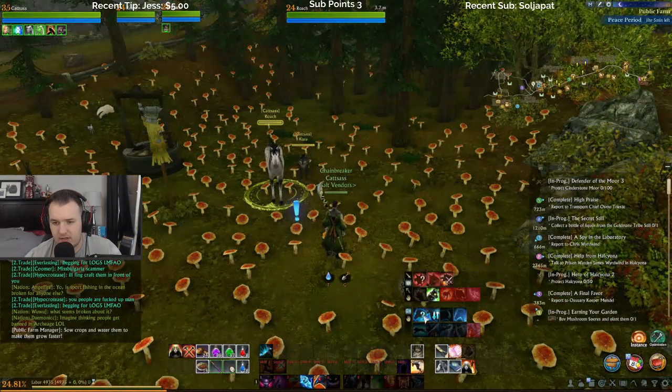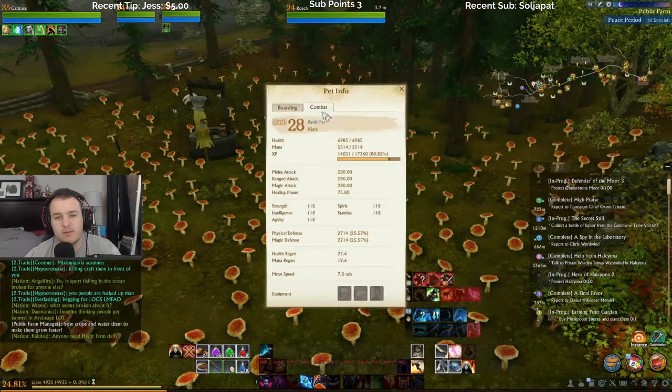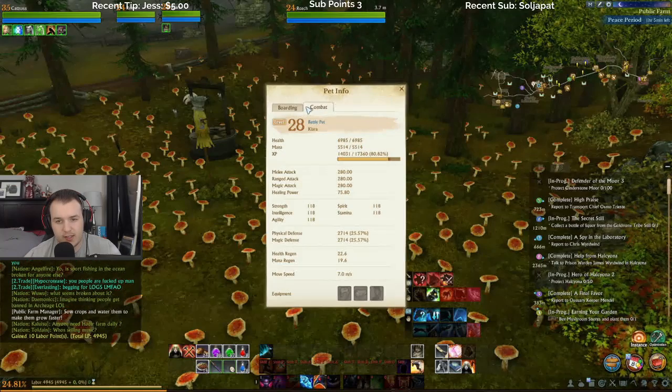Wait, the question icon? Oh, there we go — the pet info. Got it, cool.